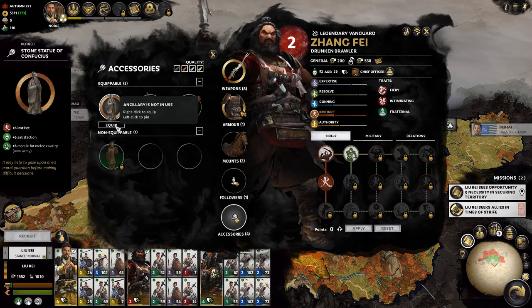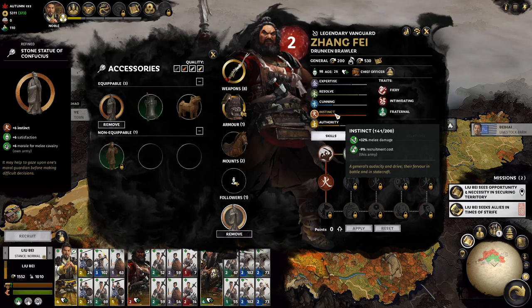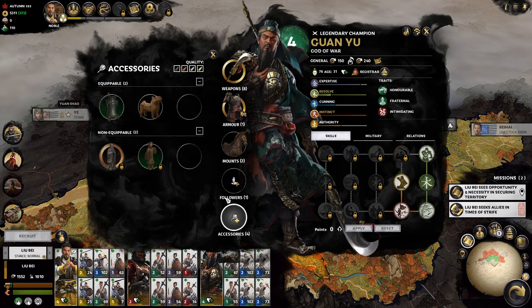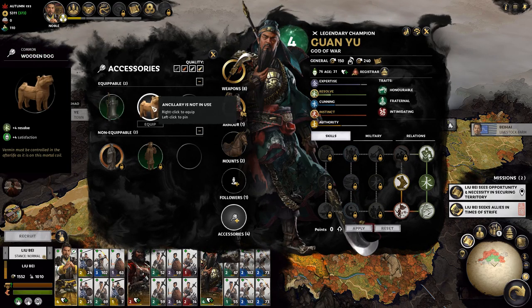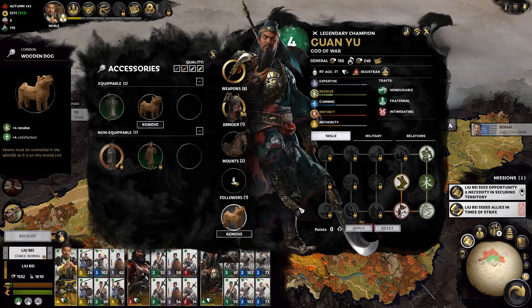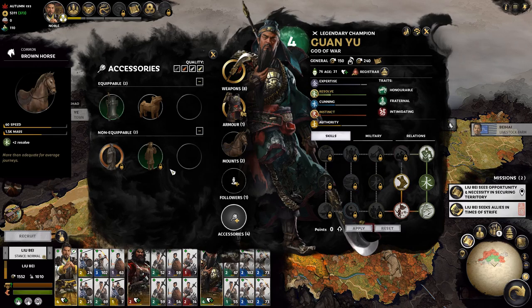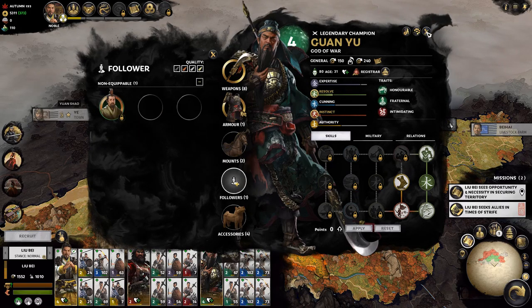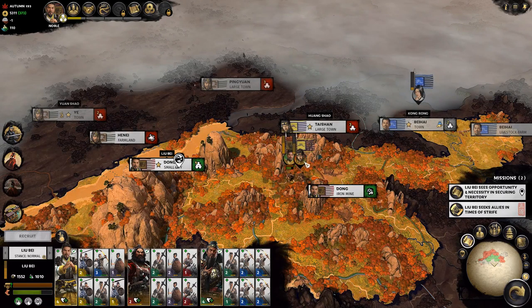Did it actually do anything? The instinct is going up — good, good. This one gives resolve, which is what he works with. Satisfaction — good for me. I'll take it. Only one follower slot. Let's go fight these guys. Going forward, can't escape. There's not really a point — what is this capture chance?